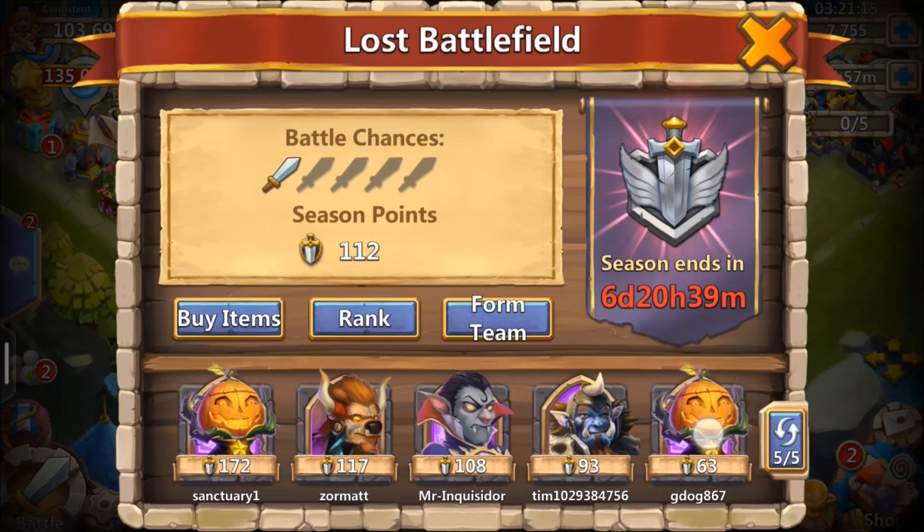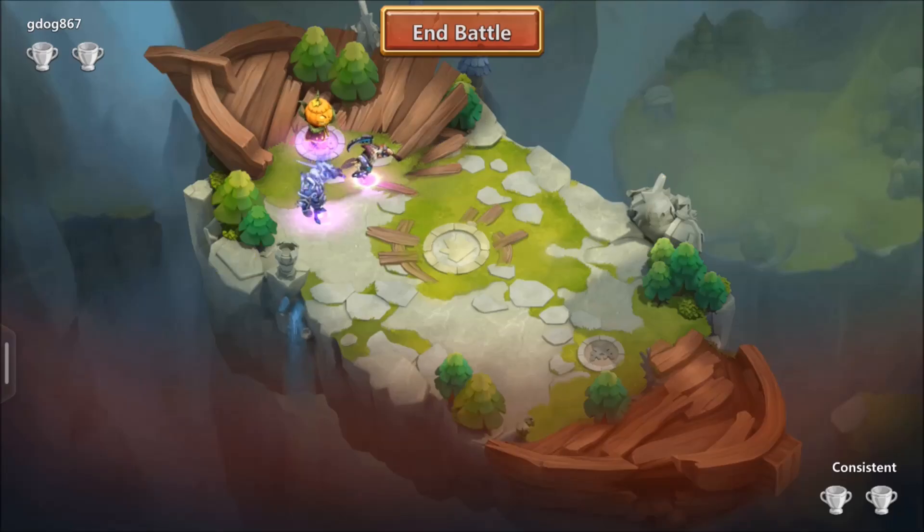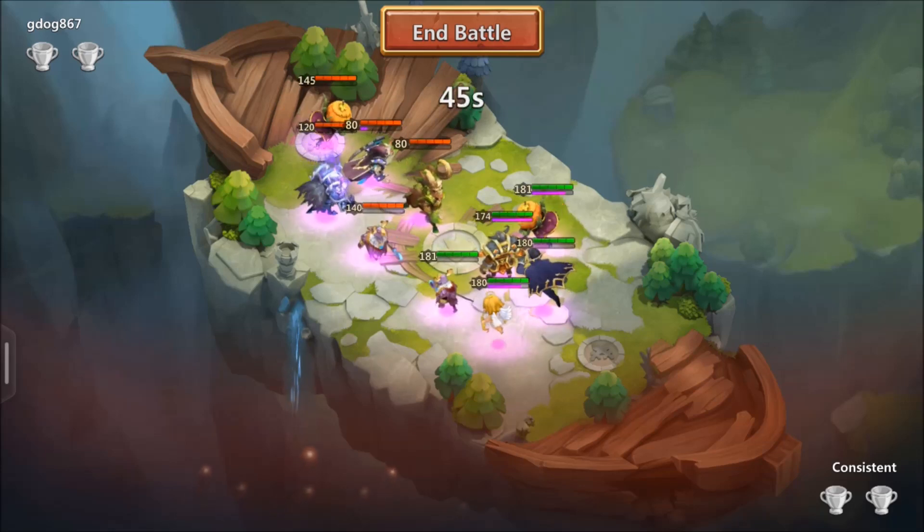Climbing the ranks. Let's go! Show me what you got, G-Dog. Okay, it looks like they got Triantar. Triantar is a pretty essential hero.